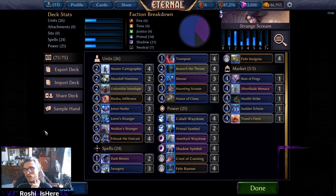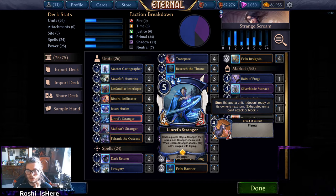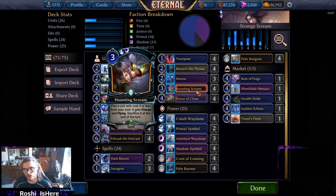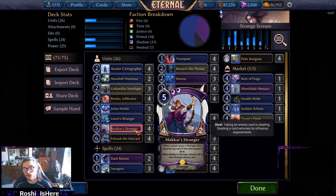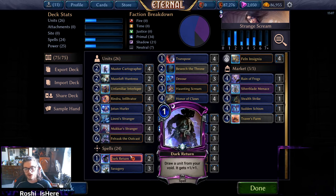The idea is to use big strangers like Makar Stranger and Linride Stranger with Haunting Scream. I really like this card — I don't think a lot of people explored the space after it got changed. A lot of five-drops are now pretty solid with Haunting Scream. If you use it with Makar Stranger, it'll come into play, take one of your opponent's cards off the top of their deck, and kill something — that's a two-for-one off Haunting Scream. It helps you get around needing to attack with Makar Stranger directly.